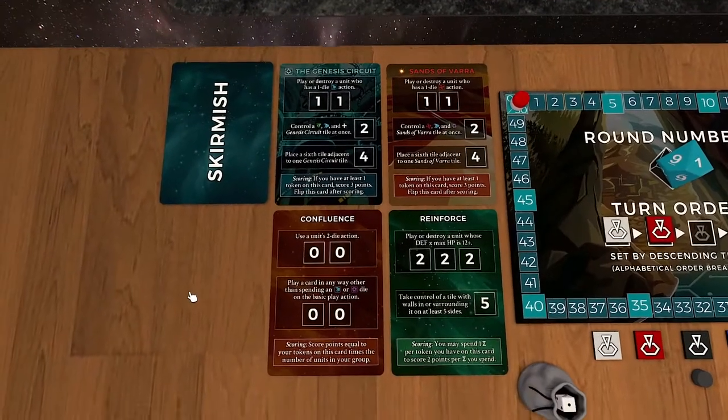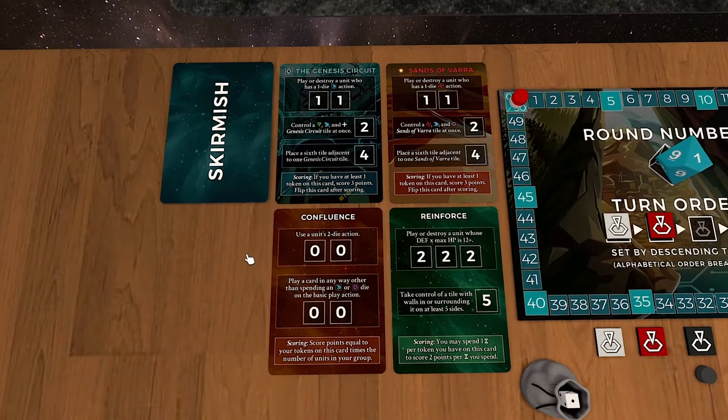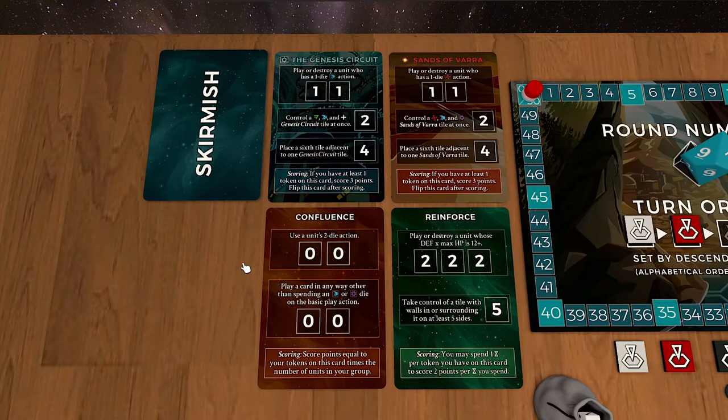Now that we've talked about some of the basics of how the actual rounds go in the game of Infinities, something you're wondering is: to what end am I taking those actions? What are my objectives? What are my targets I'm aiming at? That's kind of a mixed bag. If you're in story mode, those objectives are going to be contextual to the narrative. They might be map-based, they might be dealing with your opponents. In skirmish mode, you use a set of cards.